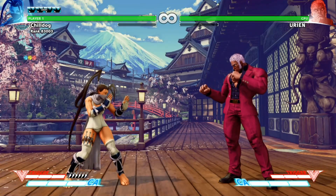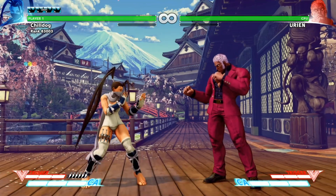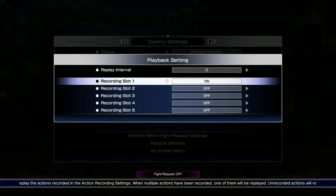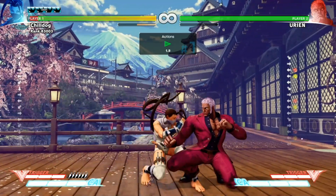What's up guys? Today I want to show you a couple quick tricks for fighting Urien that I think will help you out. So first of all, I want to talk about his target combo that leads into overhead, which is forward medium punch, forward heavy punch. So obviously the second hit is overhead, which means if you're crouch blocking you're going to get hit.